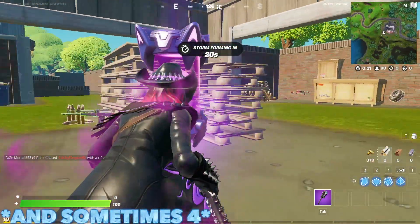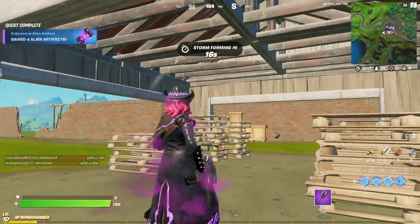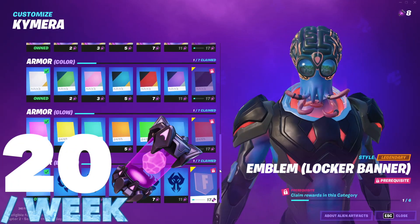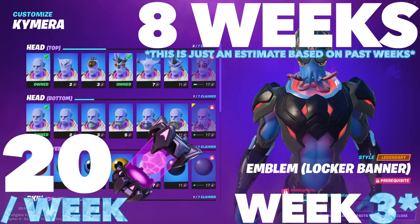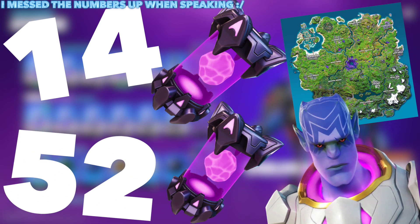Epic releases 5 of these artifacts around the map every single week on Tuesdays, and if you collect all 5 of them, you will earn 20 artifacts per week which you can use on your Karama skin. At this rate, you'll be able to fully customize your Karama skin within only 8 weeks at the start of the season. As of recording, we are currently on week 2, meaning there are already 10 artifacts around the map, which will earn you 40 artifacts for customizing your Karama skin.